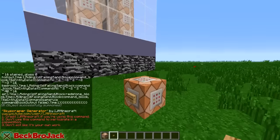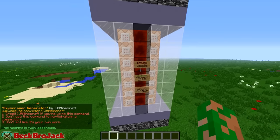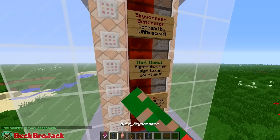It spawns in this cool, crazy structure right here. We can actually get rid of these items — we don't even need them anymore. Framerate is just crazy. So we have the skyscraper generator created by IJAMinecraft. Now we right click this to get the items, and we can destroy it if we click that.